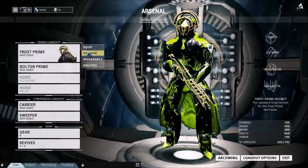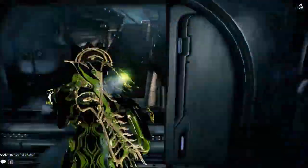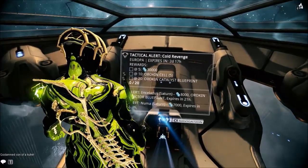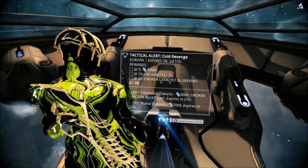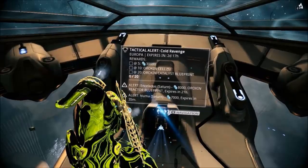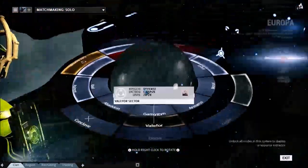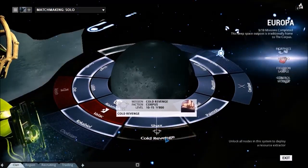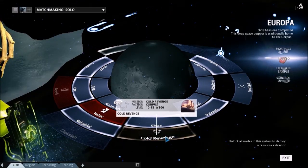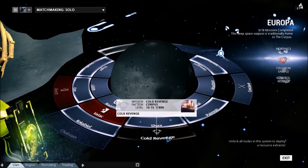I'm guessing it's also easy to do considering that you need to have a low conclave rating. I'm bringing in Frost because I have no idea what kind of mission type it is. At five points you get 30,000 credits. At 10, you get five Orokin Cells, which I really need. And at 20, I get an Orokin Catalyst blueprint, which is used to supercharge your weapons — making them have twice the mod capacity. If they're level 15, they'll have 30 instead of 15, and you never lose that once you supercharge a weapon.